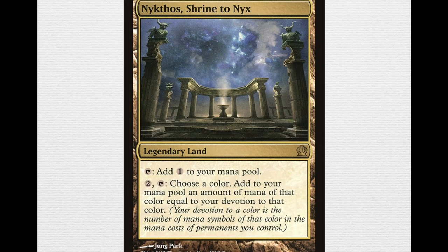Nykthos, Shrine to Nyx is really the centerpiece of power lands in this deck. It's a legendary land that taps for colorless, or you can pay 2, tap it, and choose a color to add mana of that color equal to your devotion to that color to your mana pool. This deck puts a lot of white mana symbols into play, so this card can sometimes tap for 5, 7, or 9 mana because you have that much devotion. A lot of times it's what you'll go for with Expedition Map, just because it helps you generate so much mana that you can keep up with the green decks.